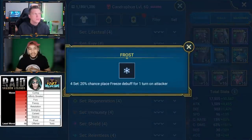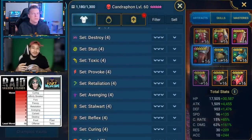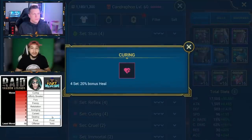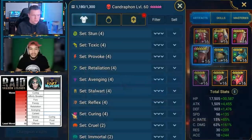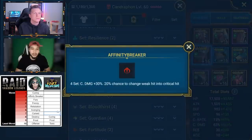At number 8, I'm going to go with Curing, just because it's so niche — it only belongs on very few champions, so it's not a set you can actually use on every champion in the game. At number 7, I'm going to go with Affinity Breaker, just because I wish they would make that set better. I feel like it could be a lot more usable and I don't think they went about it the right way.